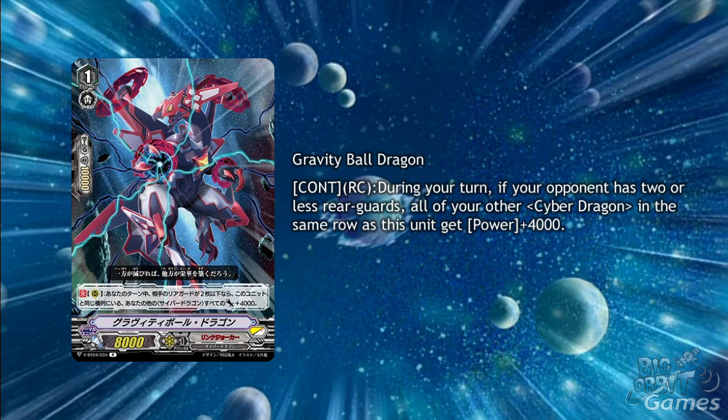Gravity Ball Dragon is a Grade 1 with continuous Rear Guard Circle during your turn. If your opponent has 2 or less Rear Guards, all your other Cyber Dragon in the same row as this unit gets plus 4000 power. This gives a pretty healthy buff to all your Schwarzschild support. It will also help Gravity Collapse Dragon hit early on, with 2 on the field giving him a buff of 8000 power. And if you have 3 on the back row, they all become 16k boosters, which is very nice.